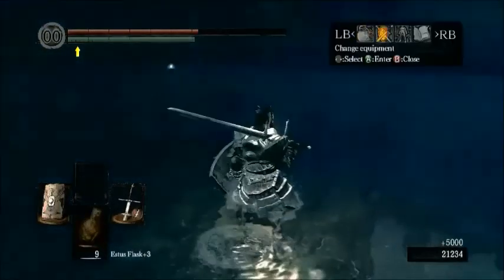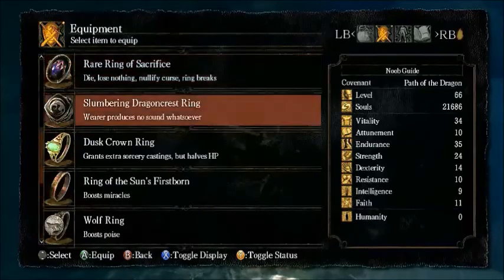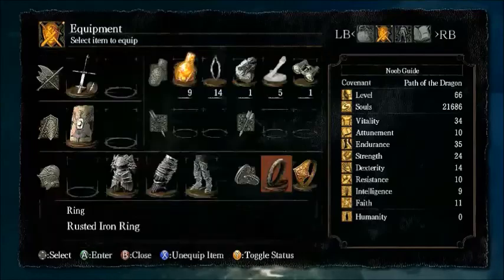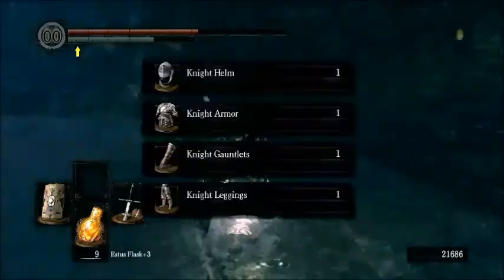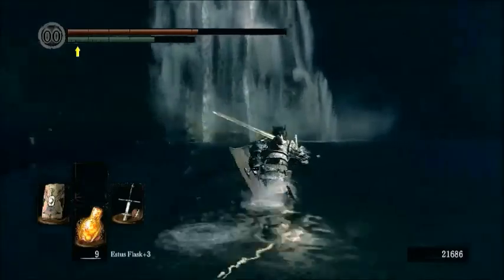We get a Dragon Scale and the Dusk Crown Ring. It grants increased castings to your sorceries and spears. There's the Knight starting set — it's not all that interesting, but it's there.